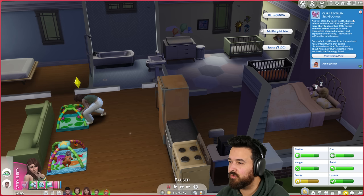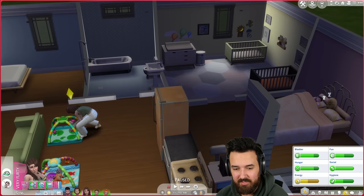Quirk revealed — self-soother! Ash will often try to self-soothe. They're more likely to place their little fingers and toes in their mouths to calm themselves when sad or angry. That's actually really good — Ash is kind of chill. So I'm just gonna leave Ash and try upgrading the bassinet to add a bird mobile.